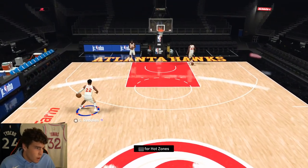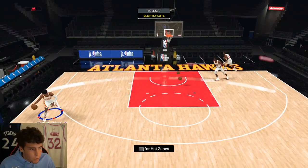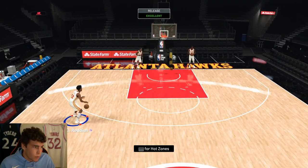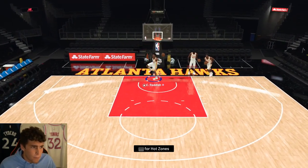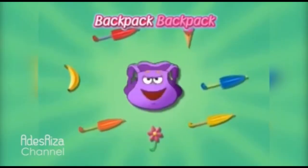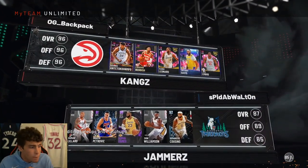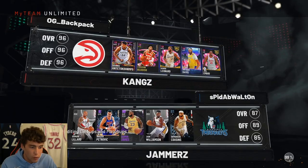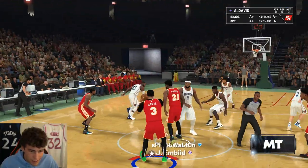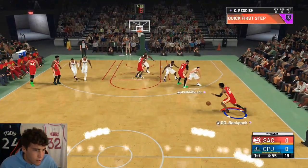Cam Reddish's defense has always been insanely good and expect no less out of this Dark Matter card. A lot of people have been waiting for Cam Reddish, and it's about time we got one that's usable in the game. We're on OG Backpack's account for this gameplay — shout out to the man. Looking at my opponent's squad, there's no reason to change any settings with this type of opponent. Let's just get the ball to Cam and watch him work on the default freelance.